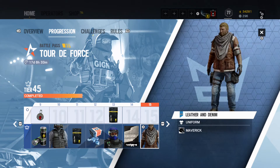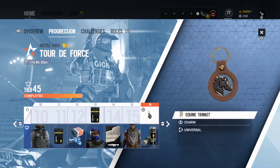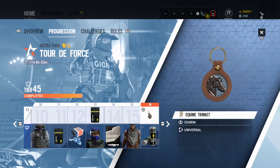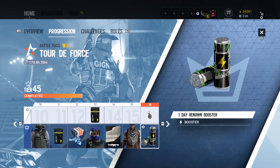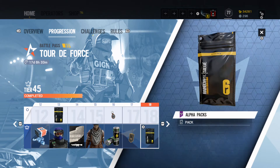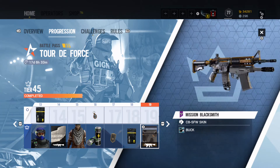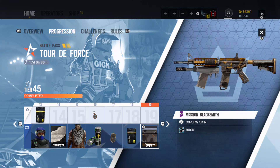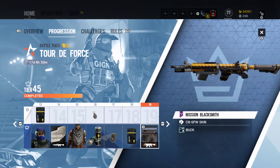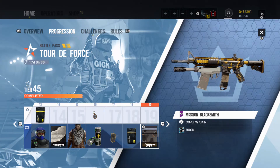This tier we have the Leather and Denim Maverick uniform. I don't think it looks bad but I already have the Grim Larson uniform for Maverick, so obviously I'm going to flex that. Next tier we've got the A Queen trinket charm for Maverick - pretty nice - with a renown booster. We have the Blacksmith Buck charm - pretty plain, I'll take it. Epic alpha pack, and tier 18 we have the Mission Blacksmith Buck weapons.